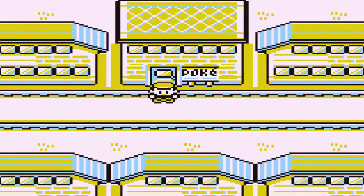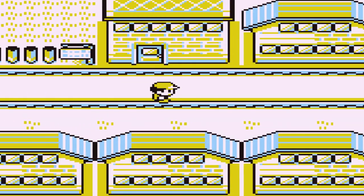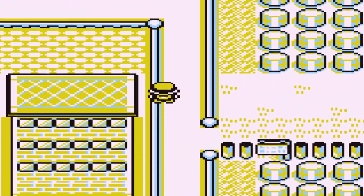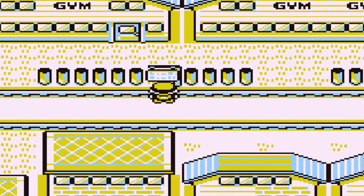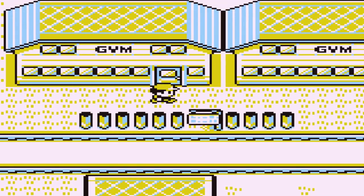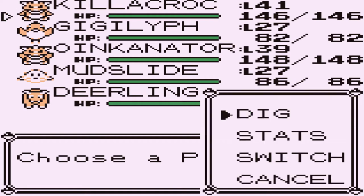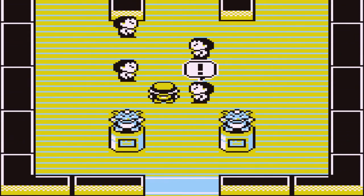What's up guys, it's Draven and welcome to another episode of our Pokemon Red walkthrough. In our last episode we went through the Safari Zone — that took a long time, and I'm really sorry about that. In this episode we're going to be going into the Fighting Dojo to see what kind of Pokemon we get, since we've already gotten the three starter Pokemon and some legendary Pokemon. So here we are in the Fighting Dojo.